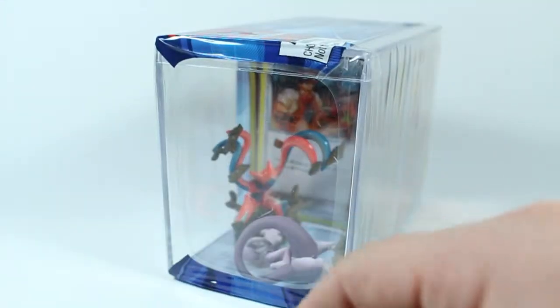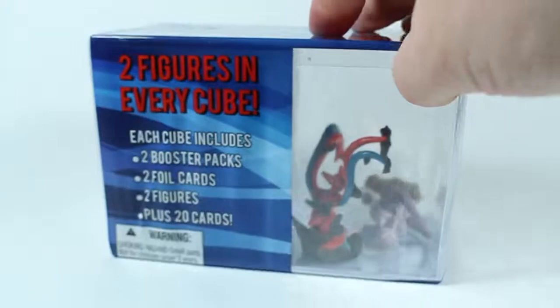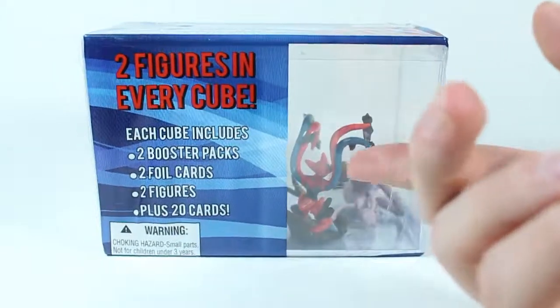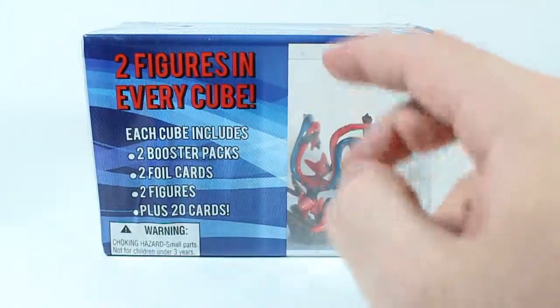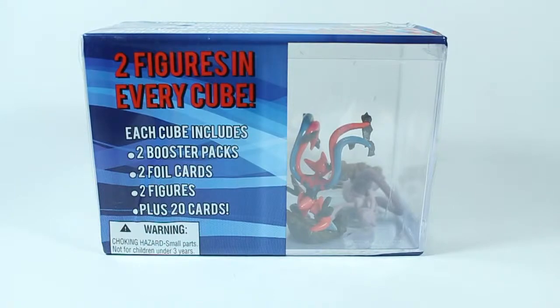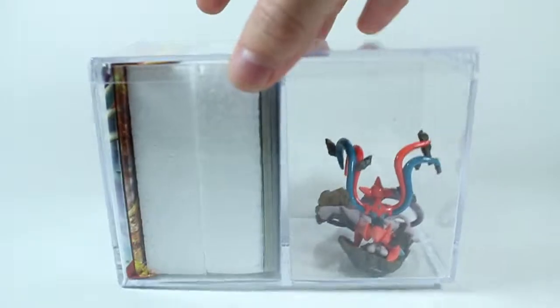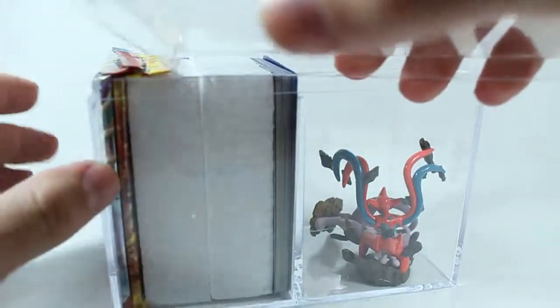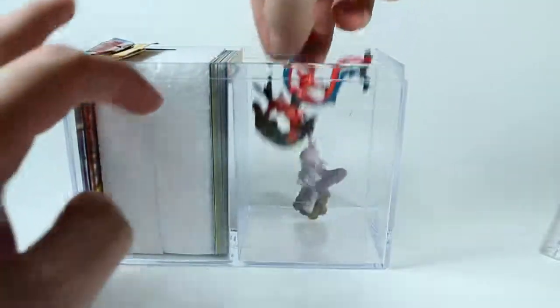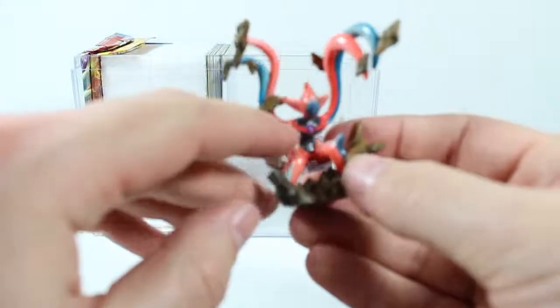All I know is I wanted this Mewtwo figure and that Deoxys figure. Each cube comes with two booster packs, two foil cards, two figures, and plus 20 cards. Let's open up — I'm not expecting too much out of this. It's kind of a cheap plastic case, already cracking, and a little chunk came out of the corner when I opened it.